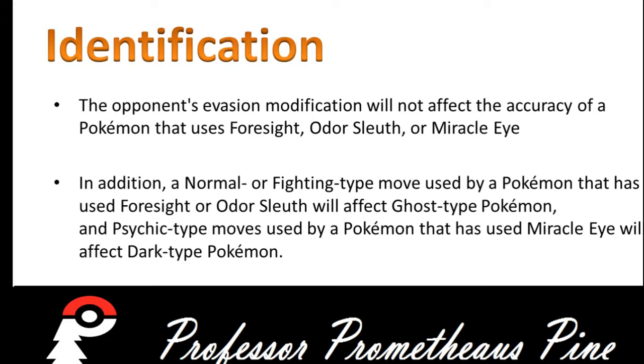Onward to Identification. The opponent's Evasion modification will not affect the accuracy of a Pokemon that has used Foresight, Odor Sleuth, or Miracle Eye. In addition, a Normal or Fighting-type move used by a Pokemon that has used Foresight or Odor Sleuth will affect Ghost-type Pokemon, and Psychic-type moves used by a Pokemon that has used Miracle Eye will affect Dark-type Pokemon.